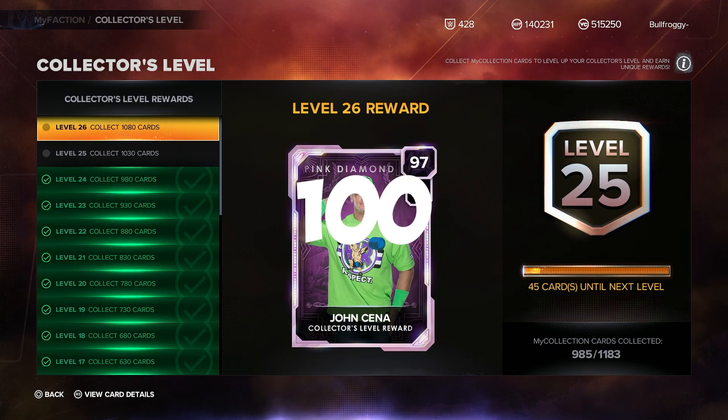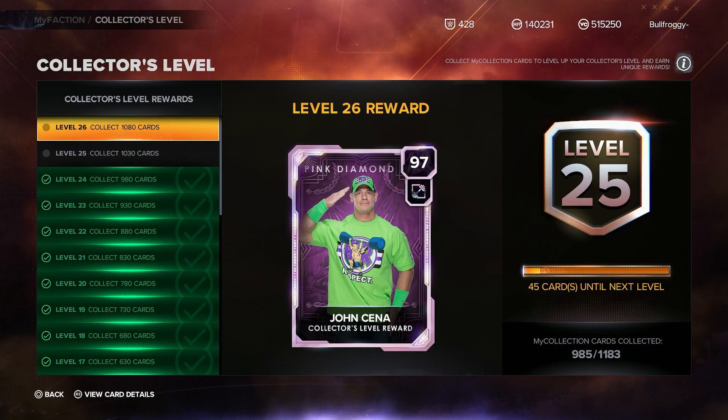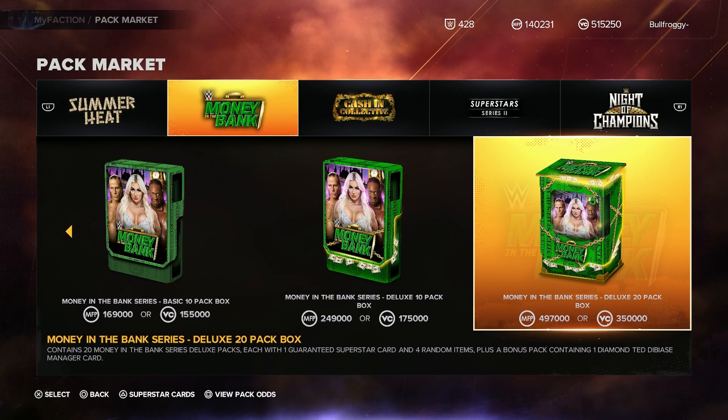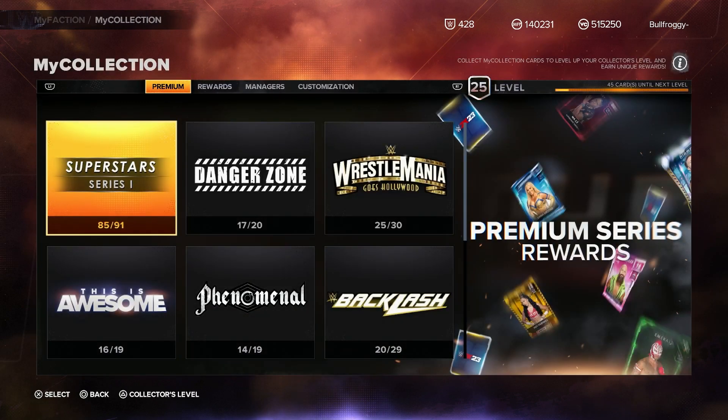I am literally less than 100 cards away from obtaining this pink diamond John Cena card, and the only way I can get there is if I open up some packs. Since I'm playing this game I have opened up every single 20-pack deluxe box except for the Money in the Bank box, so this is what I'm gonna do today. I think I only have like three cards.